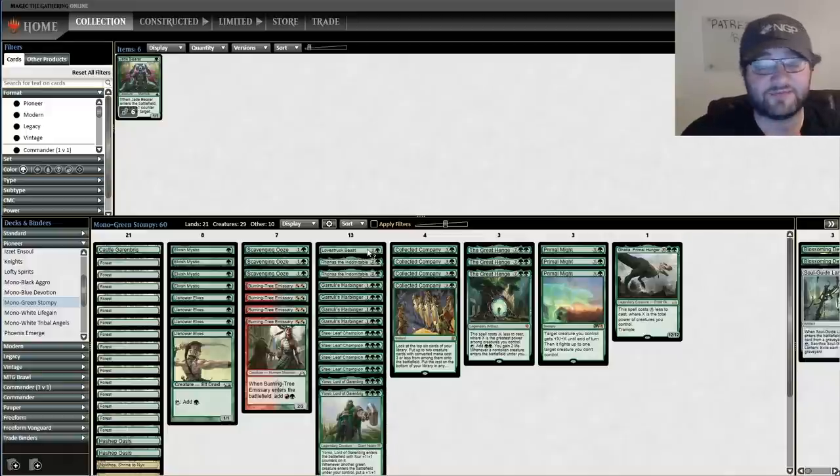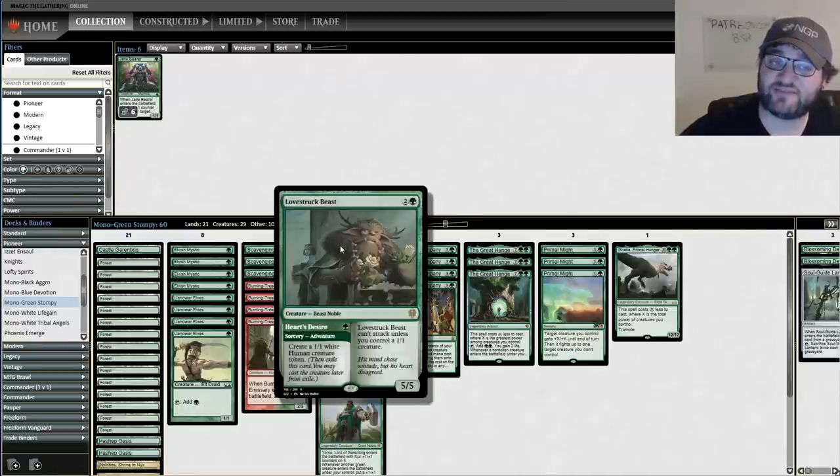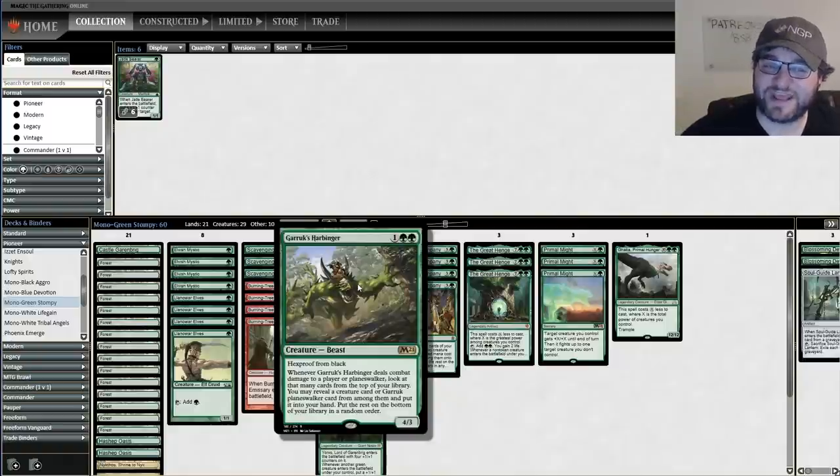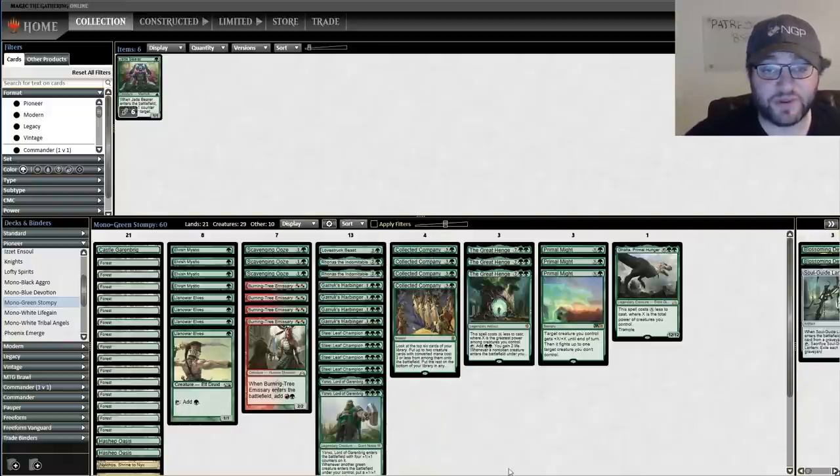Burning Tree Emissary because it's free to play, gets your aggro out there, and it's also two devotion. Scavenging Ooze is generically powerful. Now at the three-drop spot, this is where we've got some different stuff - and this is really what you want to do. You want to go mana dork on turn one, three-drop on turn two. Garrick's Harbinger is a four-three for three with hexproof from black. When it deals combat damage to a player or planeswalker, you can put a creature or Garrick into your hand. Doesn't get hit by Fatal Push. Very powerful card.